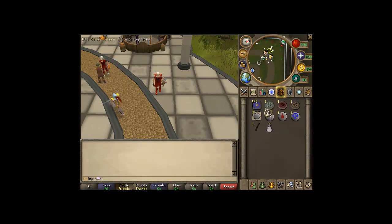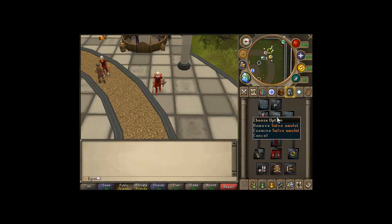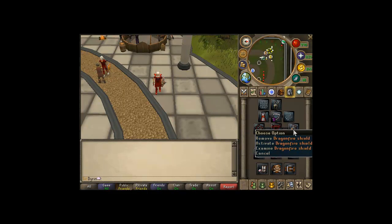What you'll be needing for this guide is really simple, nothing too extraordinary. All you need is a amulet of souls, or if not, just use a regular glory. A whip if you're training attack or defense, and just decent gear — either dragon or better. I prefer a dragonfire shield as it has great defense when it's fully charged. And along with that you'll need a ring of wealth.